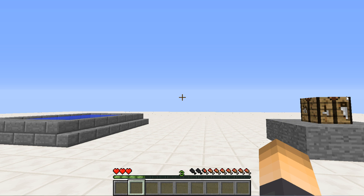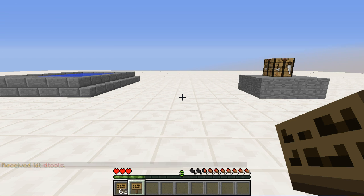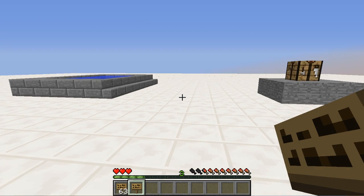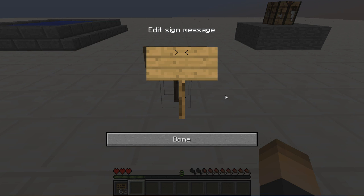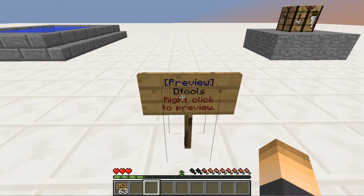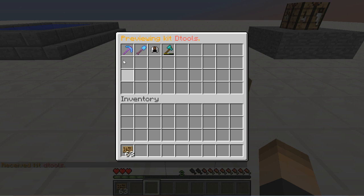Another cool feature is that you can create preview signs. You can place signs around your spawn or kit shop, and to set one up you type bracket preview close bracket on the first line, then the kit name on the second line. So I'll type D tools — and there we go. Players can right-click the sign to open up the GUI, preview the kit, and they can't take any items.